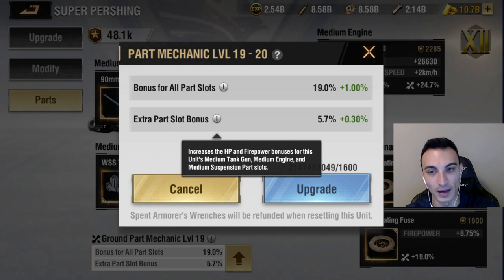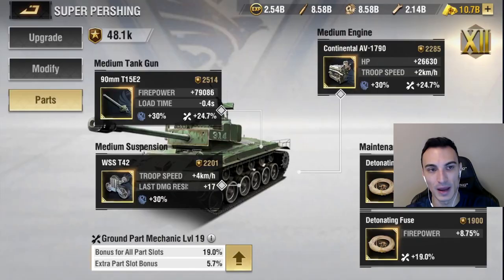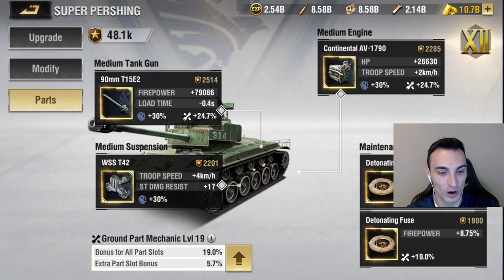If I'm understanding that right, the three main parts — our gun, our engine, and our suspension — are going to get the extra part slot bonus. We're going to test it after this just to see, because you guys can see it's a Liberty medium tank and we've got Liberty parts on it. We're going to make maybe a Vanguard gun, engine, and suspension and see if we still get these bonuses, because they're technically not camp-specific parts. Over here on maintenance supply, we've got a 19% bonus, but we do not have the Liberty bonus because maintenance supply is not camp-specific parts.